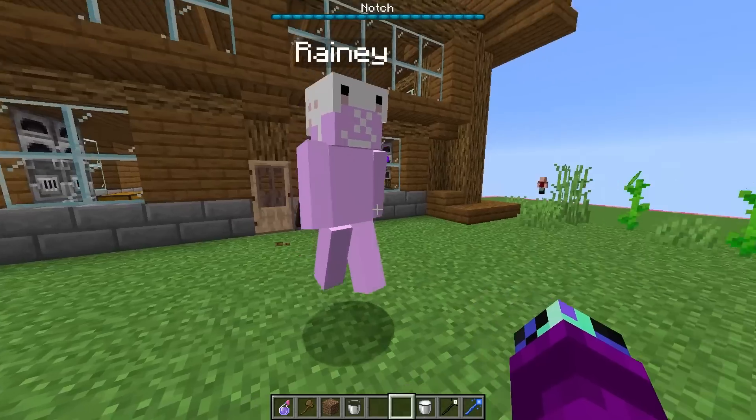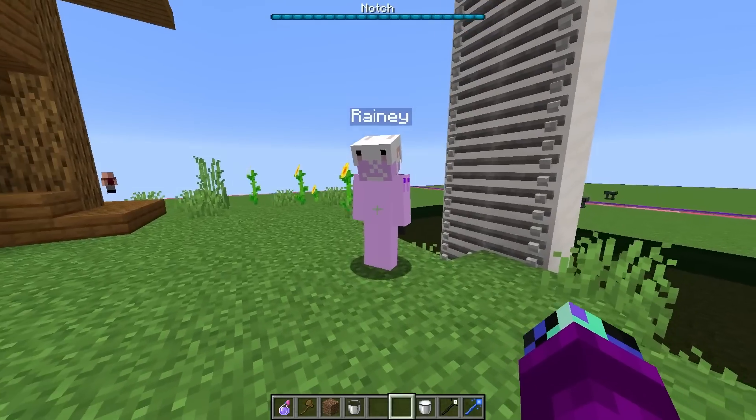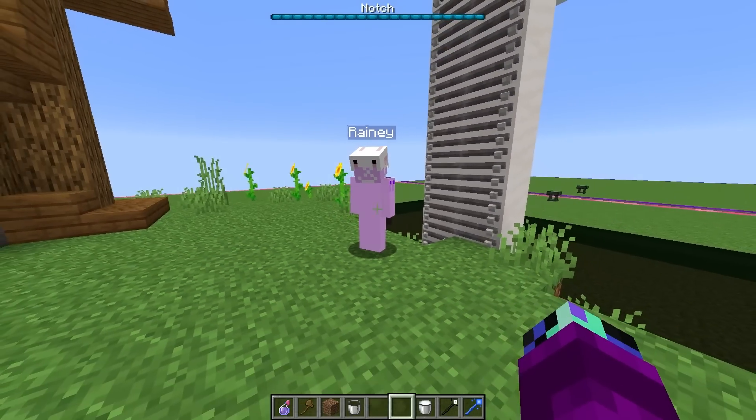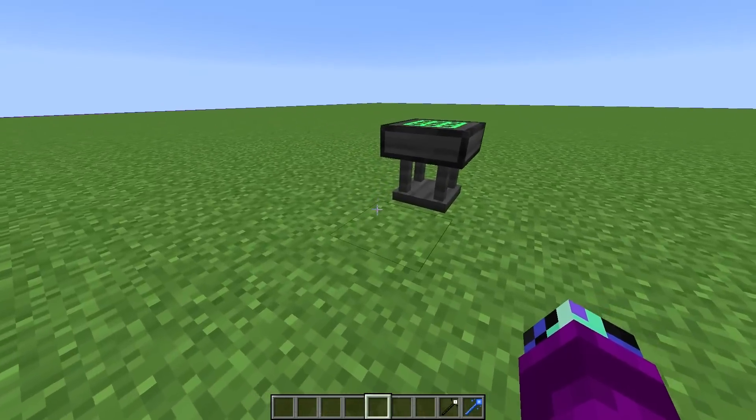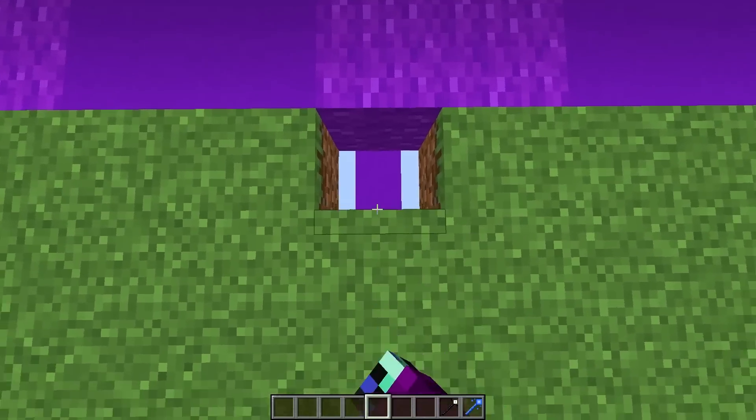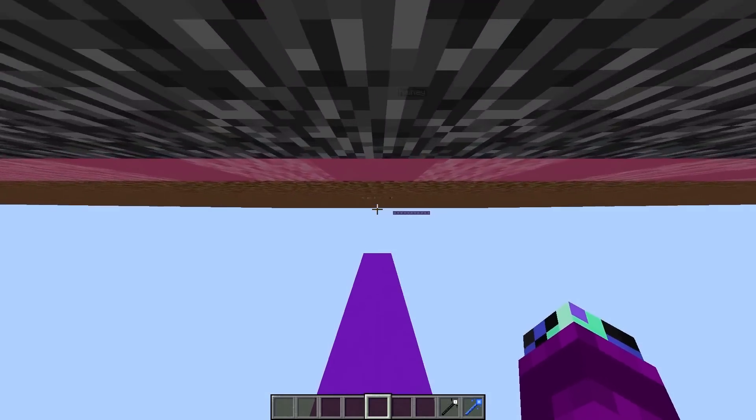All right, Rainy, here I am. I came back down. Oh, hey Dash. Welcome back. And anyways, Rainy, that puts the score to 2-1. Let's move on to the next round. All right, it's the next round. And of course, before we start crafting our mob, let's go check out what Rainy's crafting so we can place the perfect counter.